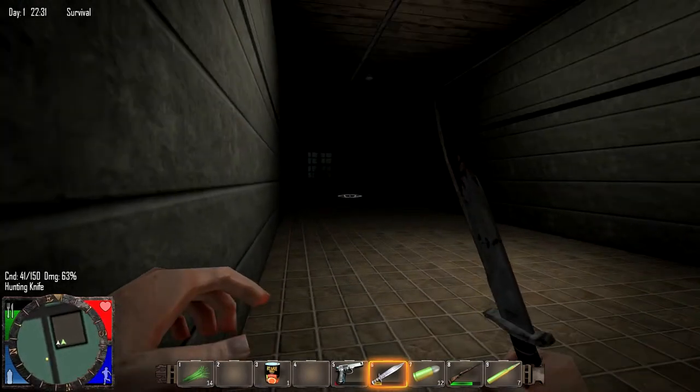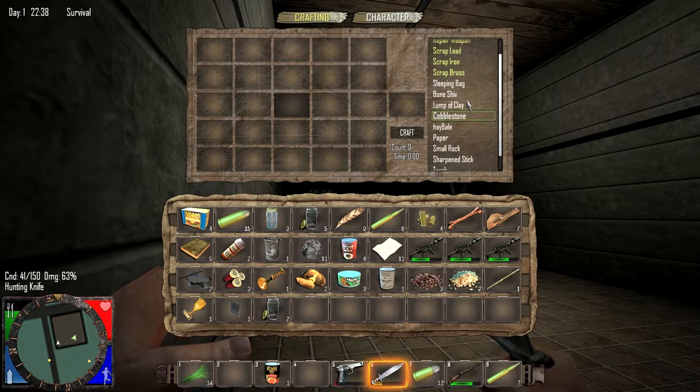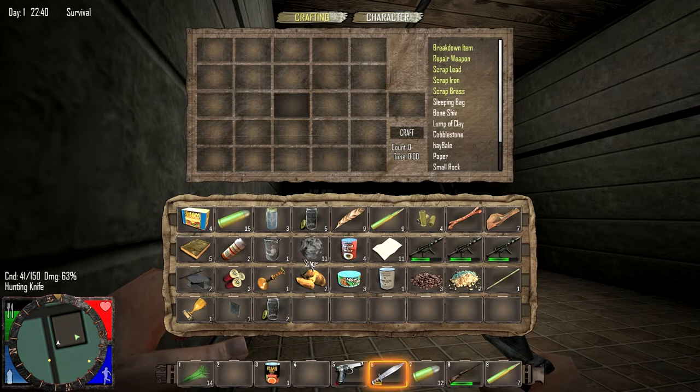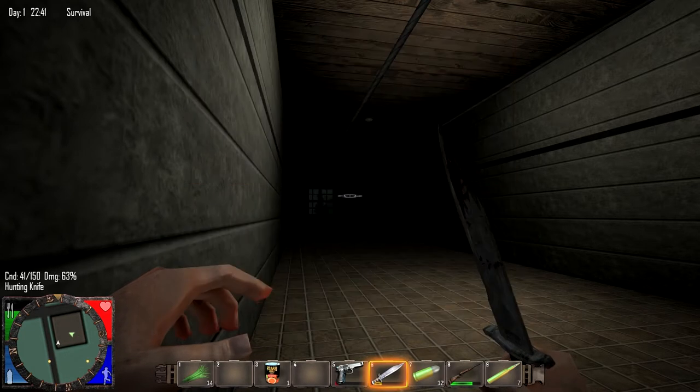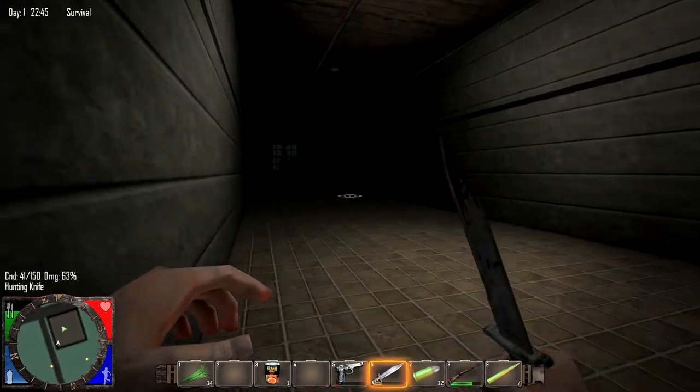Yeah, I'm coming upstairs. I got my SMG at the ready, I am totally ready. We can't make a forge right now — we need to go find like a short iron pipe from somewhere.